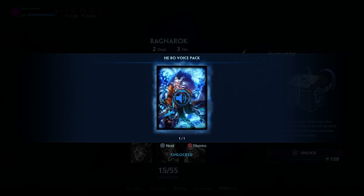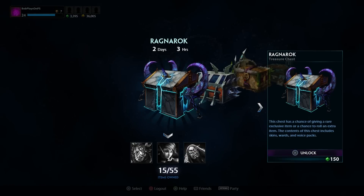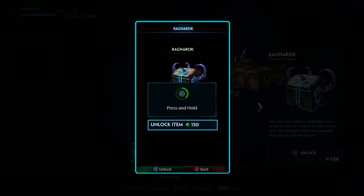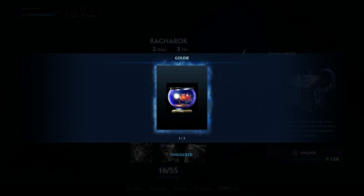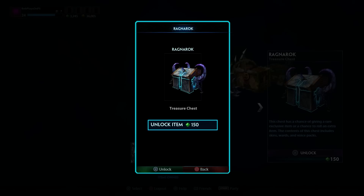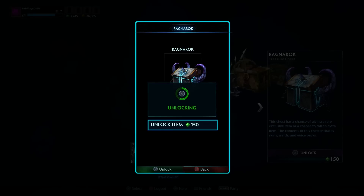Hebo voice pack — I do have the Sydney Shredder skin for Hebo, so that should be pretty nice. Let's see what else I can get. I'm hitting my limit so soon. Goldie — I think that's another ward skin. This is getting a little frustrating. Come on, give me an exclusive.